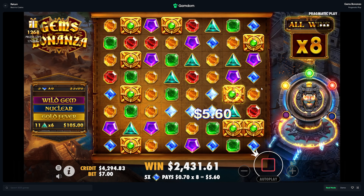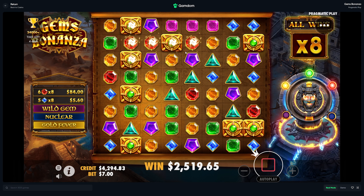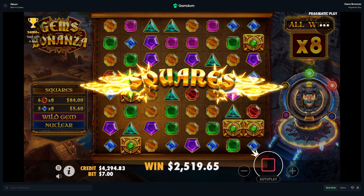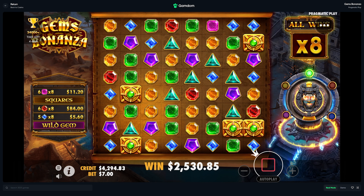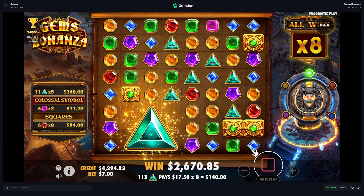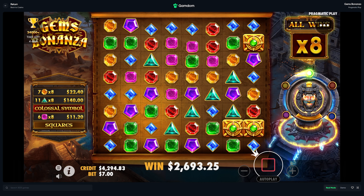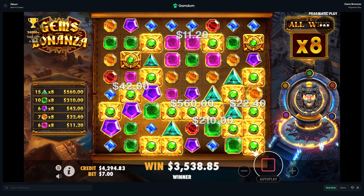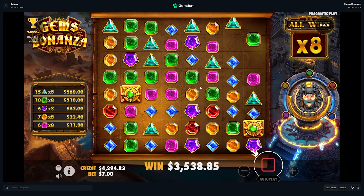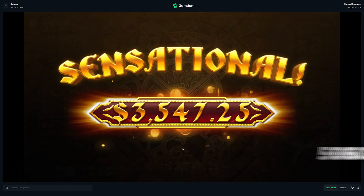That is insane. That is probably the worst start to a stage that I've seen. 2,500 here — come on, maybe just something connect. Colossal? At least orange there. Lucky Wilds, it's definitely not going to get us to the next stage. Wait a second — no, definitely not enough. Why am I even asking? 3.5k though. That is more than enough profit — we will take that.